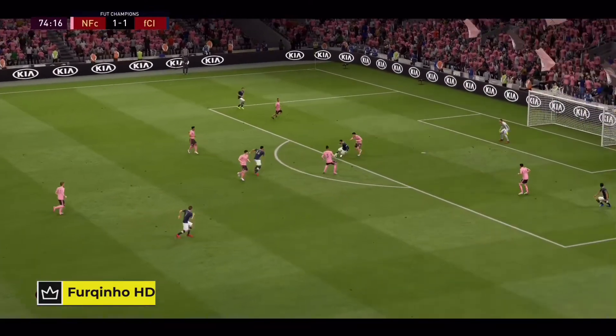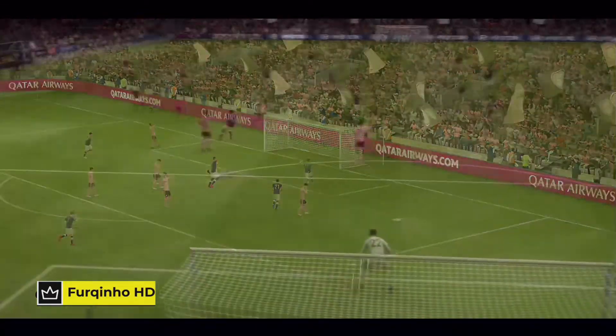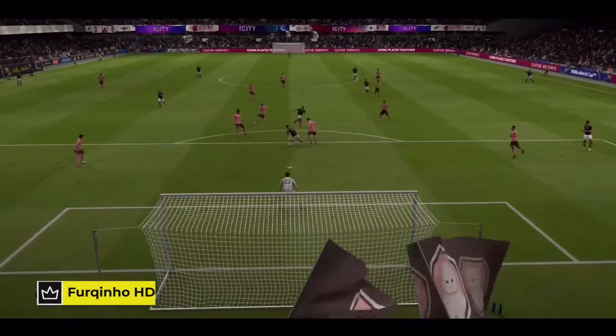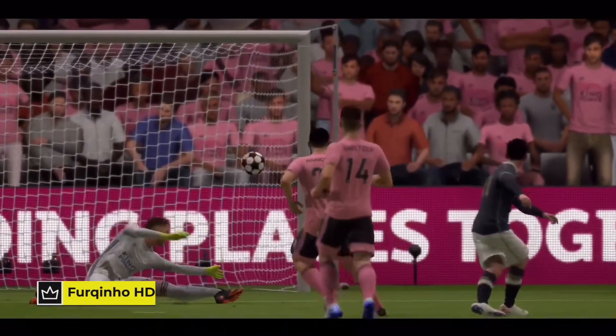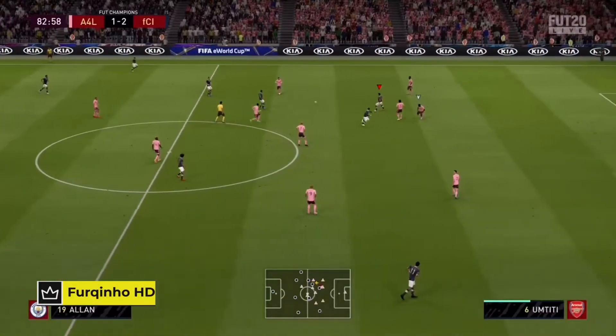I play him in a CAM position for those quick one-twos. As you can see there, he spins the defender — I think that's Team of the Season Manolas. Just quickly view here on the replay — literally sends him back to Greece. He's too quick. Outside the foot shot trait, near post, no chance for the goalkeeper. So he's got that trait as well.